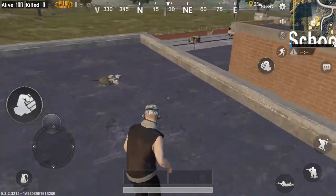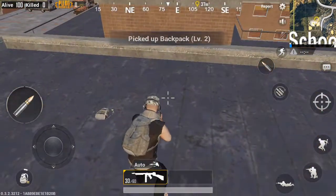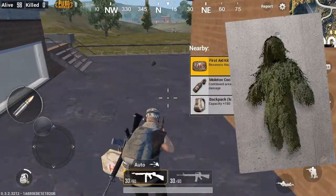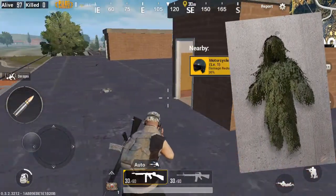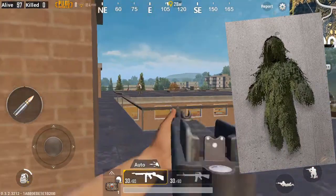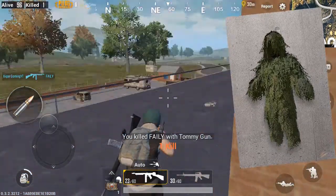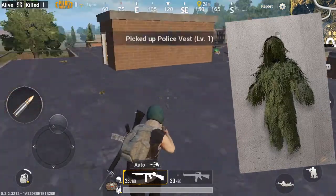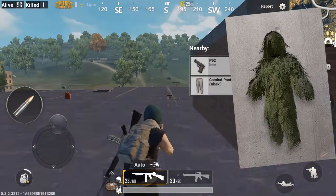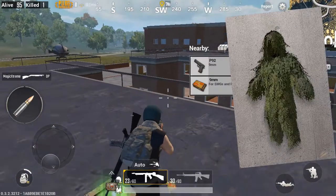Starting from number five — the fifth item I would recommend is the Ghillie suit, or sniper suit, whatever you want to call it. It is really good in the game because it makes it harder for your opponent to see you, so you won't die from people sneaking up behind you. I'm not sure exactly what it's called in PUBG Mobile since I haven't gotten it yet, but I'd call it the soldier suit or sniper suit.